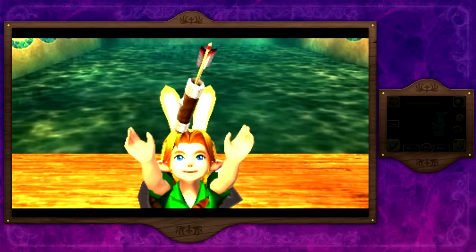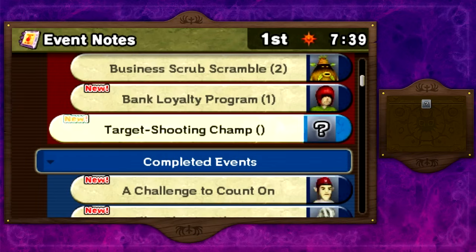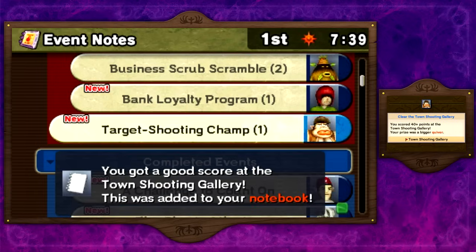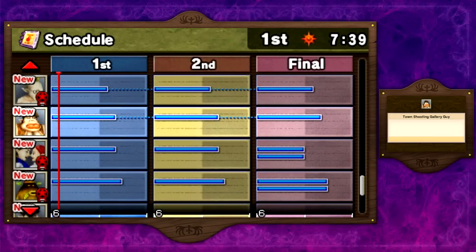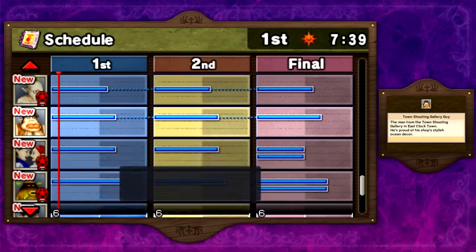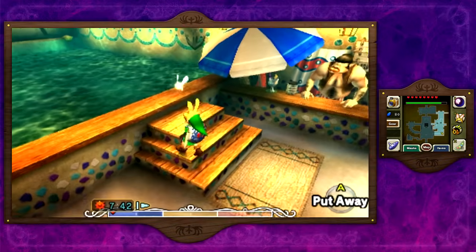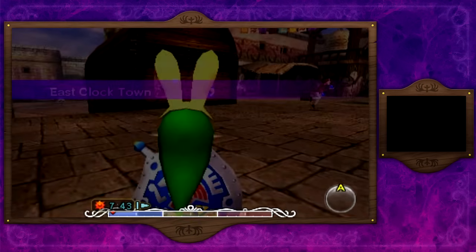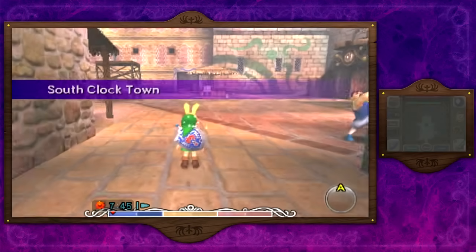I scored 49 — if I got 50 I would have got myself the quiver. Wait, okay, so you don't have to score a perfect? You get it either way — you just need to get 40 or above. I don't think it was like that in the N64 version of the game. So I was wrong, and you can get the quiver upgrade by just scoring 40 and over. I'm going to take that as a victory — I'm happy with that, and I'm not even going to bother to question it.